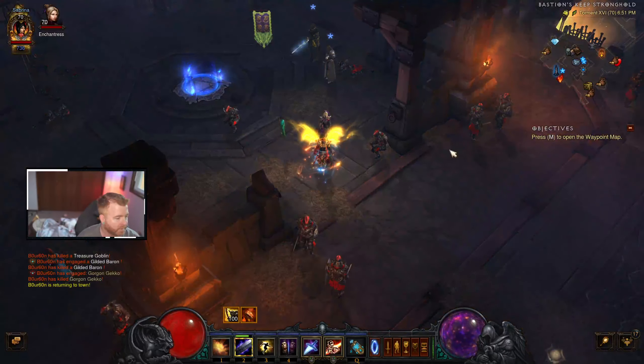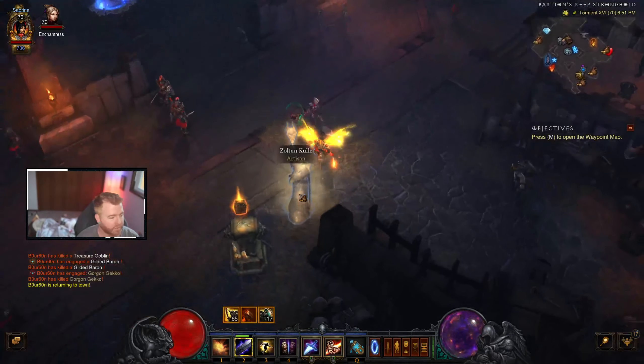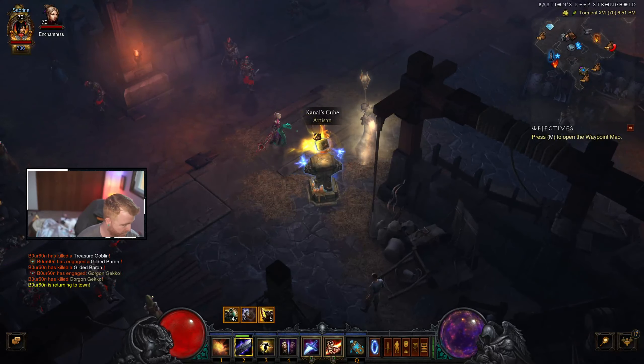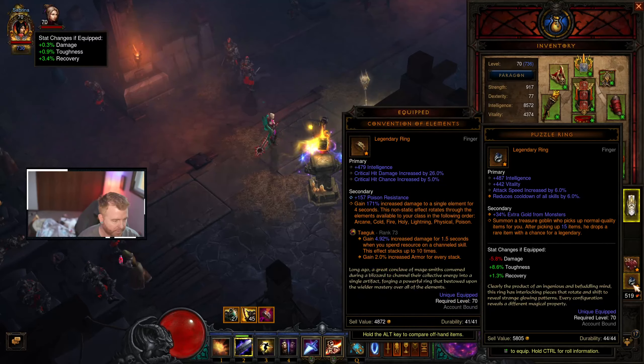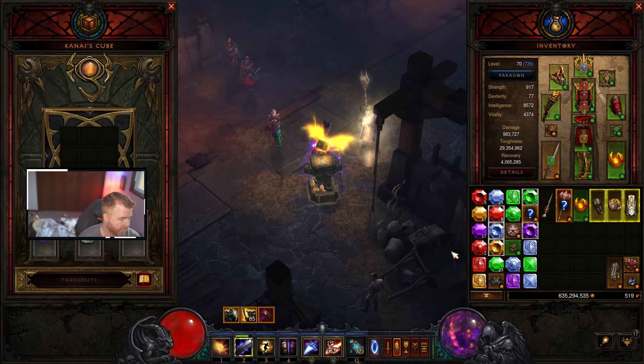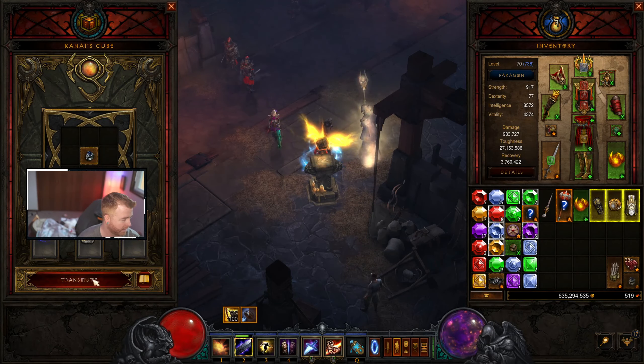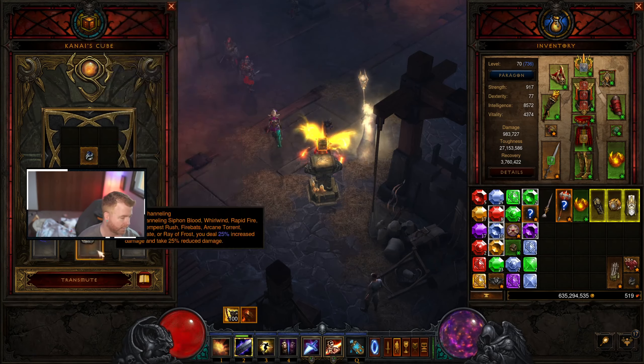What's up everyone, I'm Bourbon. I'm going to show you how to create a vault in Diablo 3. We're going to go into our inventory — you're going to take a puzzle ring that you've captured from one of the drops. You're going to take your puzzle ring and deposit it in here. Once you click transmute, this is going to turn into a portal.